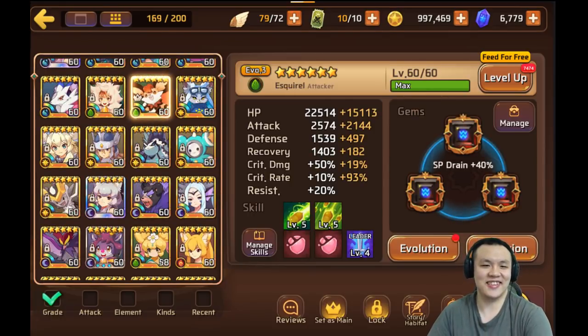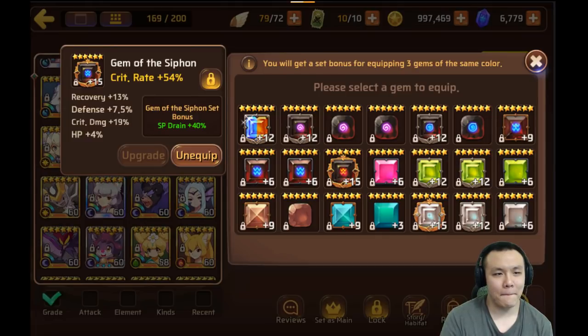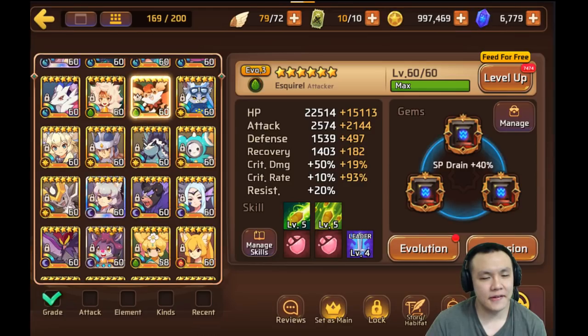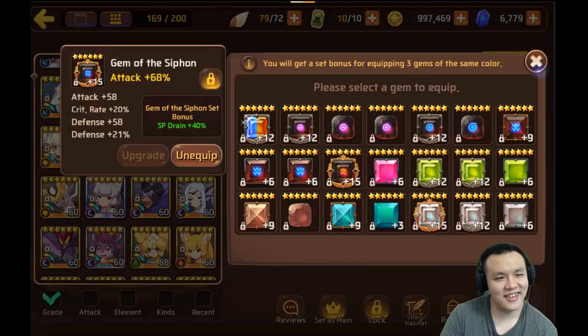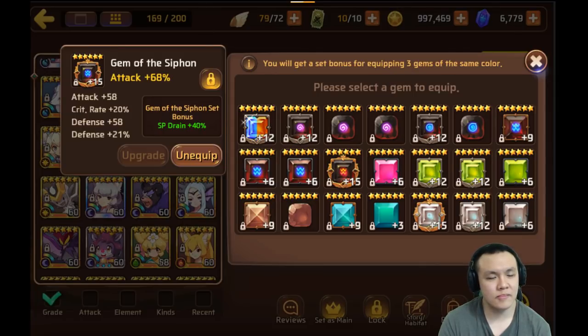He's on siphon max. This is the crit rate gem — it's got 19 crit and some other tanky subs. Wood squirrels are so squishy that I decided to put one HP gem on him. This one has a really high crit sub, flat HP, and 11% attack — it was a pretty good gem. I actually don't have that many siphons. I'm pretty jealous. I've got some really good siphons but not very many.